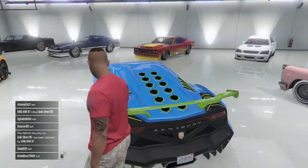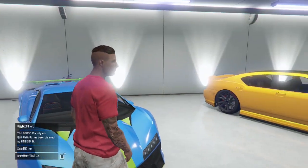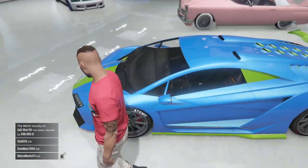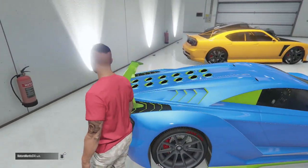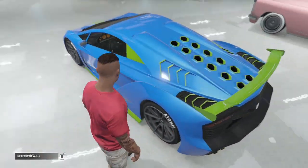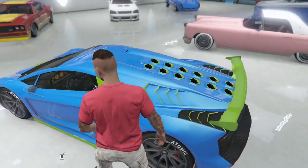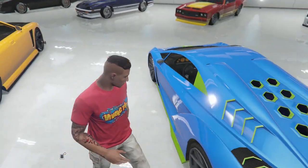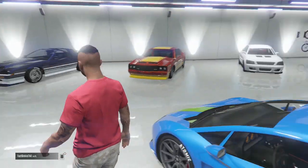Now this is the only supercar I own — it's my Zentorno. I bought it back when I think it came with the business update. Somebody said it looks like a Seattle Seahawks themed car, but I never had that intention. I actually modeled it after an old paintball gun I had — an E-Tech Ego 09 — and that was the color scheme. It was metallic green, lime green, and metallic ultra blue, and it just looks really cool. I applied that color scheme to this car and it looks awesome.